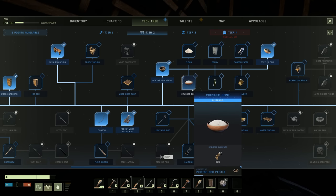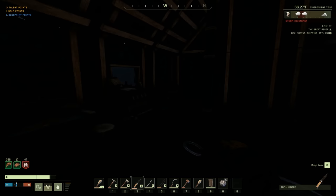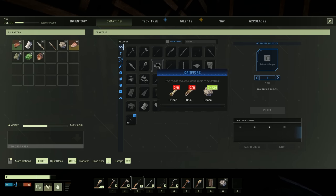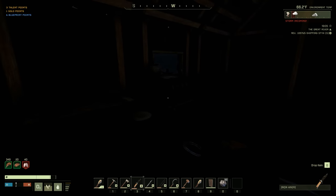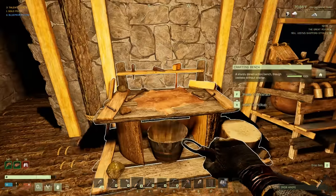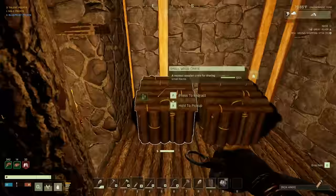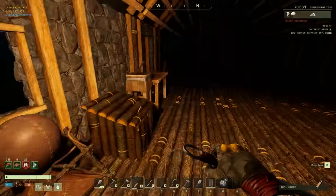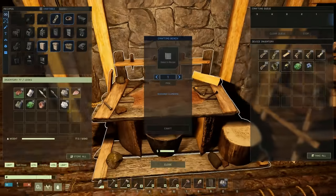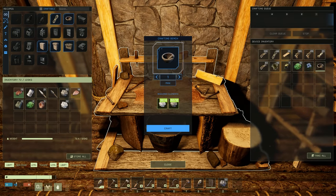Crushed bone, poison paste - we're gonna need all of this too. Let's just start with that. What do I need for a mortar and pestle? Is that something made in a workbench? Oh it is! Silica and stone - I've got some silica here. Let's go and craft one of those, and then we need to start making some steel bloom.